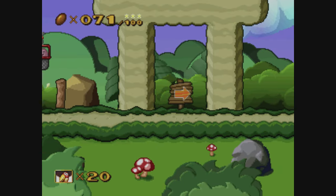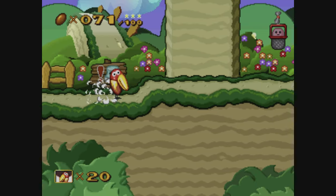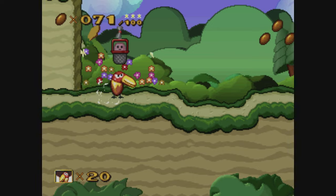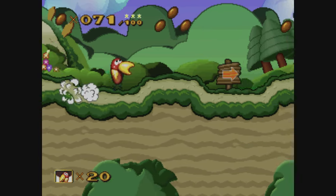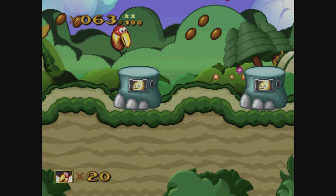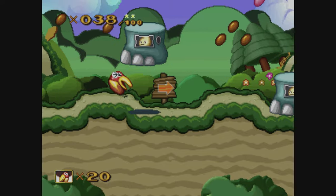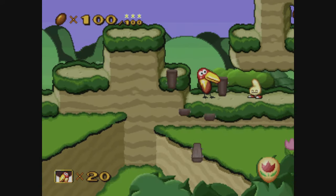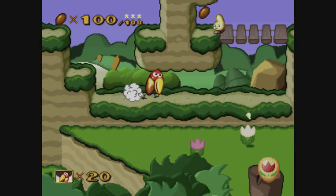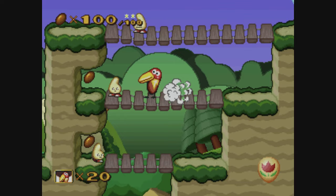Immediately the game reminds me of Yoshi's Story or Yoshi's Island, with a similar art style and some very similar music. You're the freaky bird nut thing and you explore a bunch of quite short levels, collecting chocolate nuts and pecking enemies to death. You usually have a few different attacks: you can peck, jump on their heads, or even butt stomp, depending on what enemies you're fighting. The nuts you collect also act as your health — you can have up to a hundred, and if that goes down to zero, you're dead.